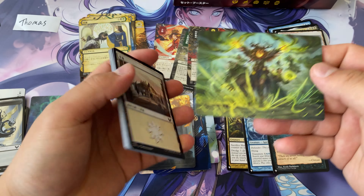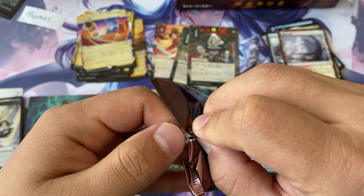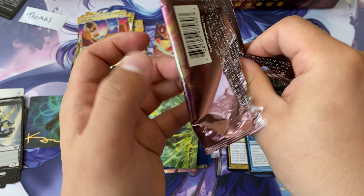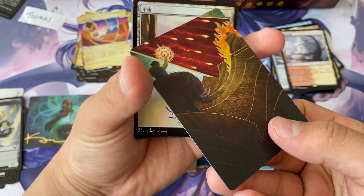Next pack: Witherbloom Command. We have ourselves a nice little rare, Gift of Estates, and a foil. There really isn't that many mystical archive cards showing up as alternate arts. There are 18 uncommons, 30 rares, and 15 mythics in the mystical archive for those who haven't read the Collecting Strixhaven website. You'll see uncommons repeat quite a lot, but you won't see rares repeat as much because there's 30 of them.